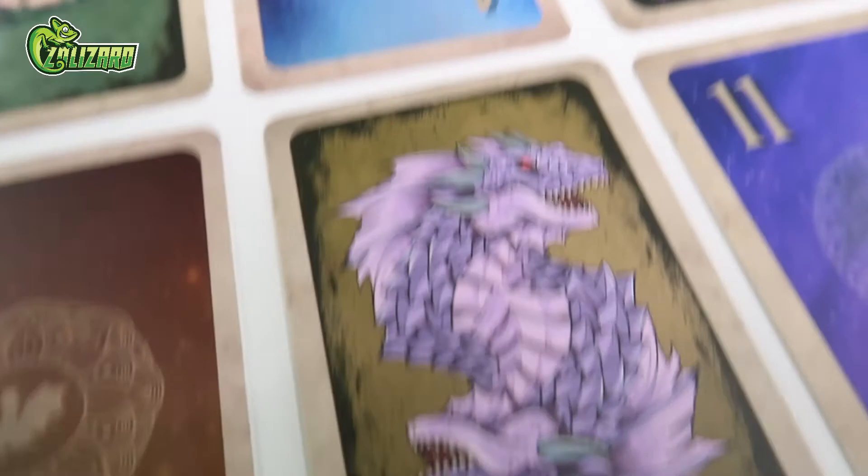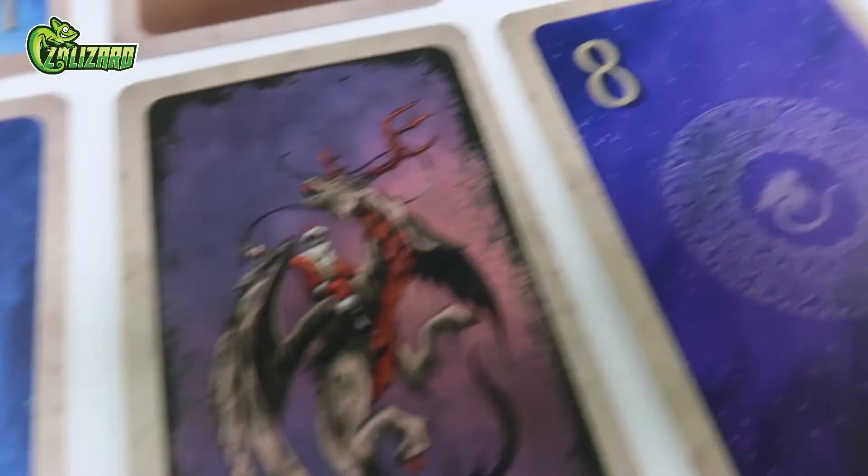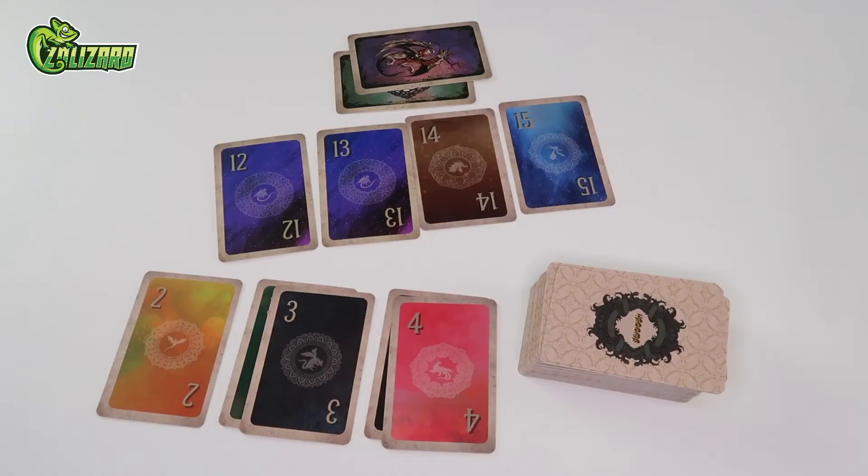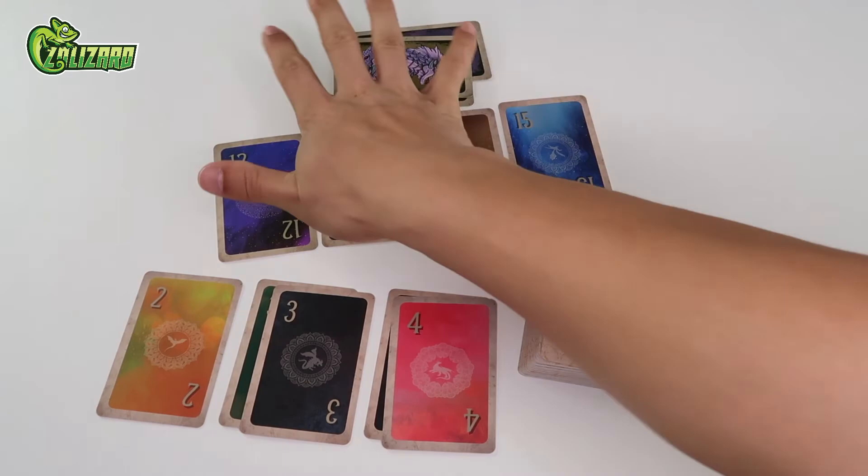The swoosh card is the strongest card in the game. It can claim any sequence, including sequences with either the dragon's eye or the dragon trainer card. Furthermore, after playing it, you may choose whether to score the sequence immediately or to keep adding to it. In this example, the player overrides the last player's dragon trainer and scores the sequence.